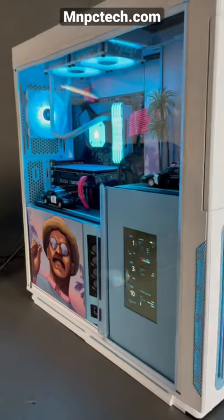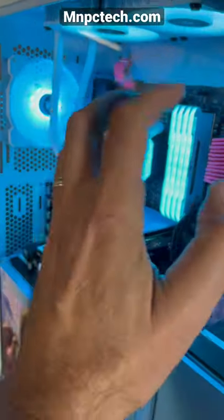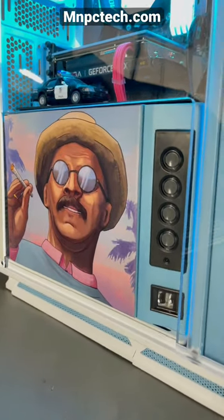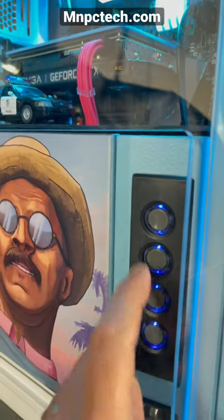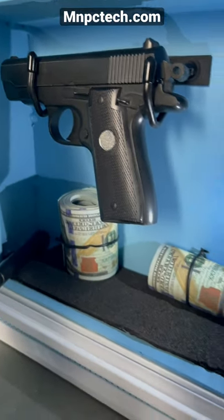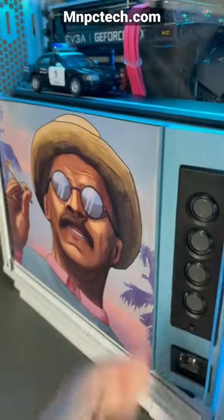Hey everybody, update to the custom Fingal Dan theme PC. We created this custom clear side panel window here, but it still allows access to the safe so Fingal can hide a stash if needed and still access it quickly. Got your cash in there, got your gun and whatever else you need to hide away and keep safe.